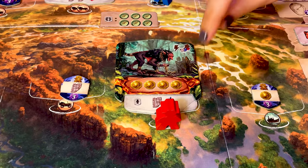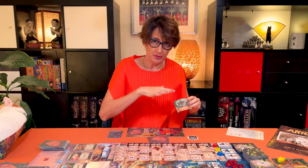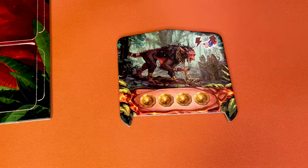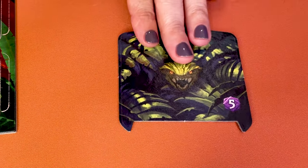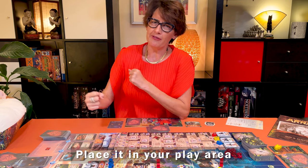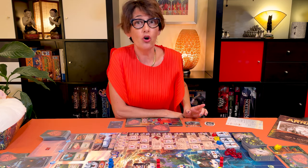You can defeat the guardians if one of your archaeologists is on the same site as the guardian. Then you need to pay the cost indicated here to overcome it. Place the guardian token next to your player board face up. The guardian always comes with a one-time boon — you can either use it immediately or at a later time as a free action. When you do, use the action on the top right corner and flip the guardian. Whether you use the guardian's boon or not, each guardian is always worth five points at the end of the game. But be careful — if at the end of the round you have not defeated the guardian, you escape running and will have to pick up a fear card.